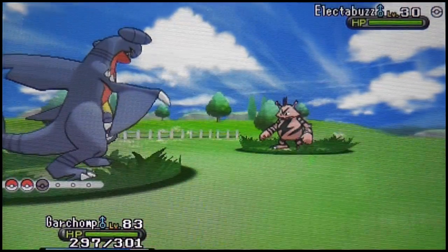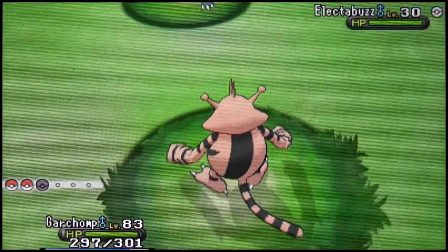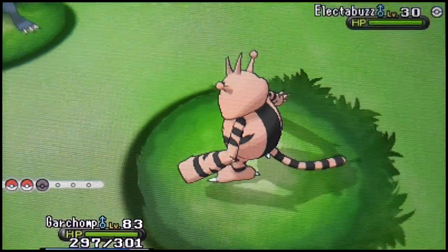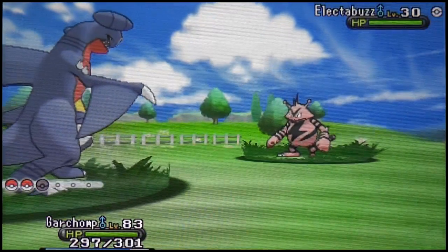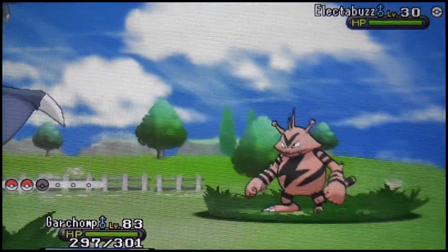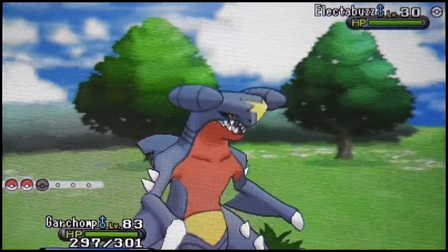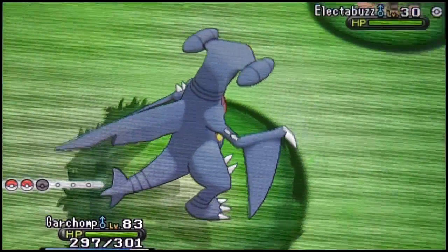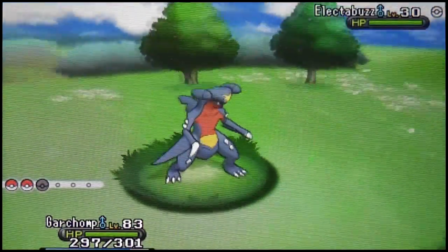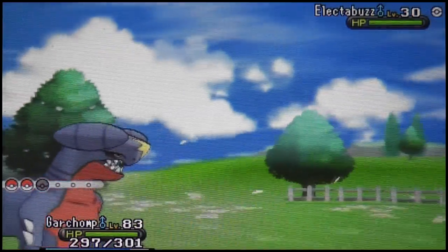Normally Electabuzz is yellow, but this one looks kind of reddish. I'm going to try to catch it. The moves it knows at level 30 are Thunder Punch, Light Screen, Electro Ball, and Thunder Wave — meaning it has three Electric-type attacks which I'm completely immune to. The only thing it can do to defend itself is Light Screen, so I'm in no danger of losing the shiny to recoil damage of any sort.